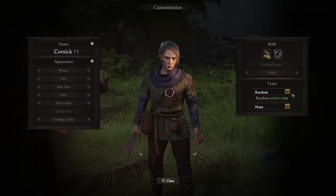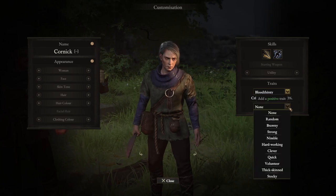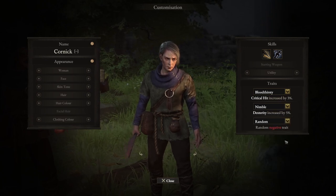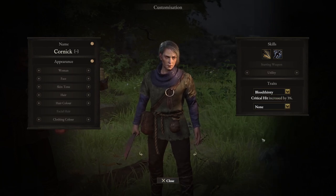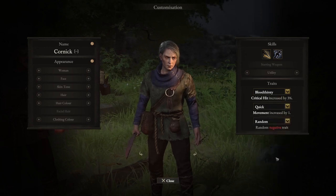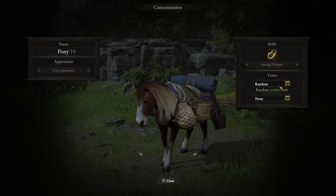The other thing you can do in your companions page is determine what their positive traits are. You can have up to two positive traits. For example, if I go with bloodthirsty - dexterity increases their crit hit by 3% - and I choose nimble, so dexterity is increased by 5%, because I chose two positive traits I also have to choose a negative trait. I can make it random or choose one. If you choose only one positive trait, you don't have to choose a negative trait. So there are pros and cons to choosing two or one. Once you're done, also check your pony before you start, if there's anything you want to change with their traits.